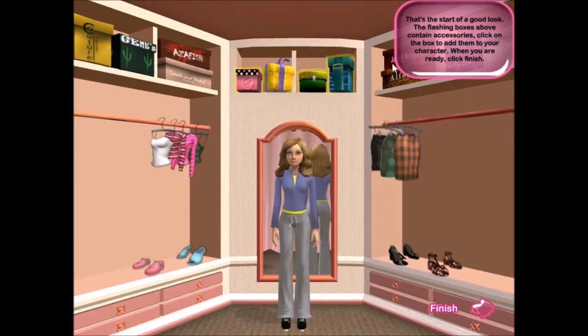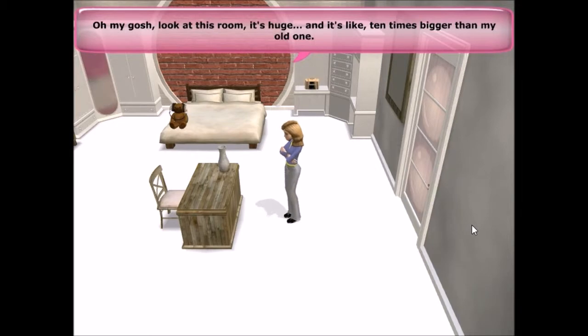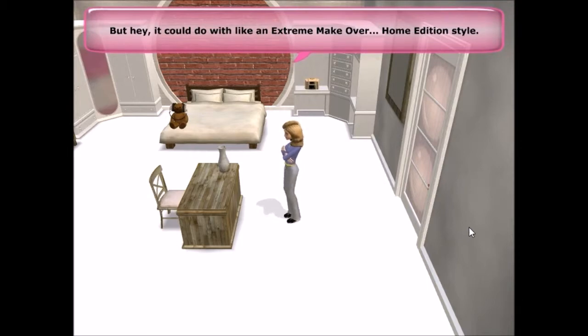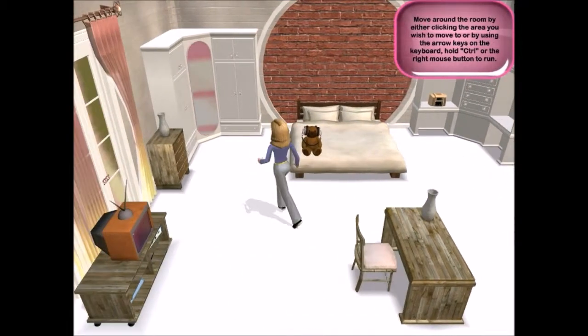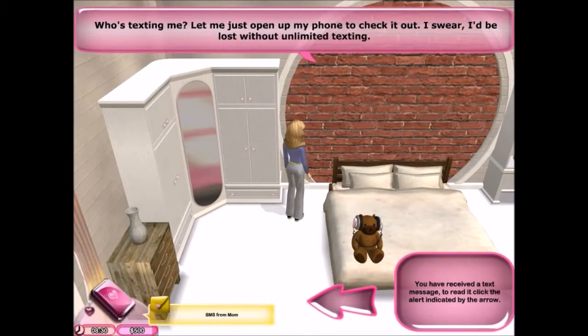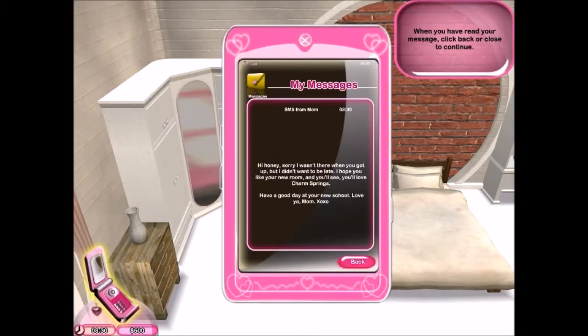Chavs for days! Oh my gosh, look at this room - it's huge, it's like ten times bigger than my old one, but it could do with an extreme makeover. We can walk around, jump on the bed. Someone's texting me - let me open up my phone. It's mom: 'Hi honey, sorry I wasn't there when you got up. I hope you like your new room. Have a good day at your new school. Love ya, mom xoxo.'